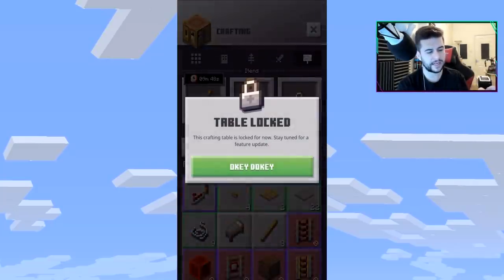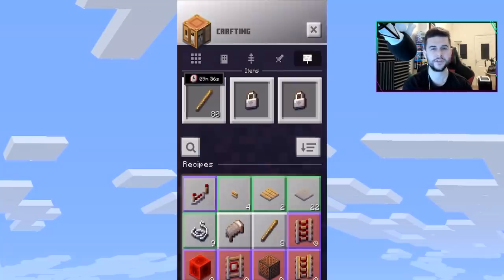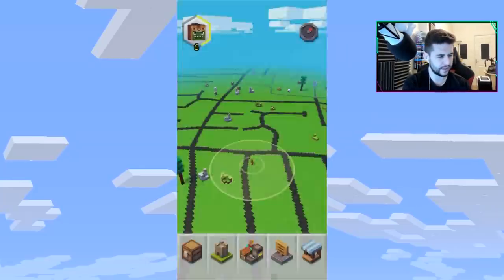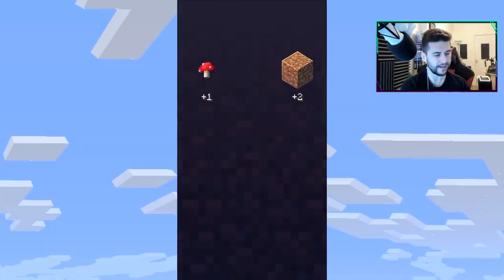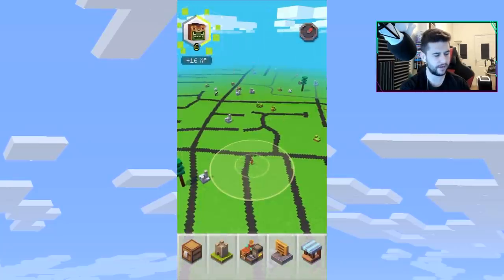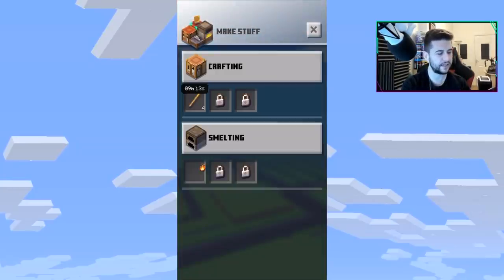The second crafting table slot — if I tap on it, it says 'table locked — this crafting table is locked for now, stay tuned for a future update.' Not entirely sure what's needed to unlock two or three crafting tables, because nobody wants to wait 10 minutes crafting one item when you usually want to craft several things.